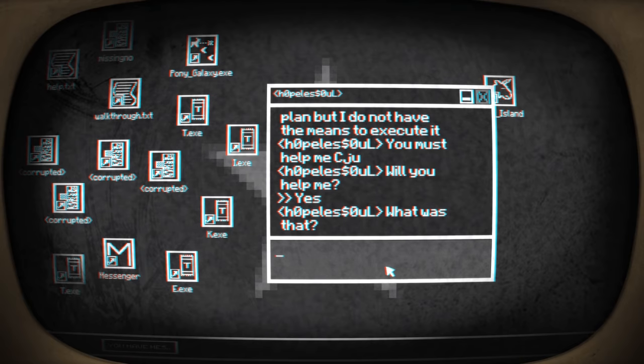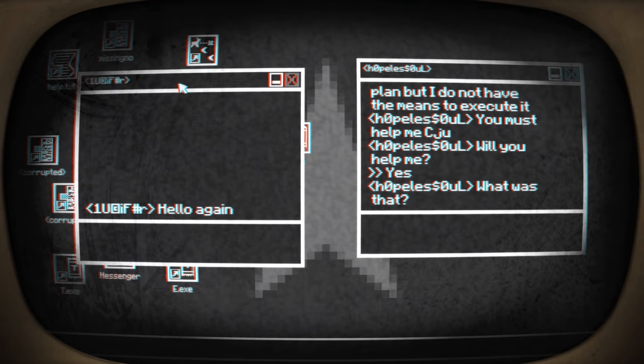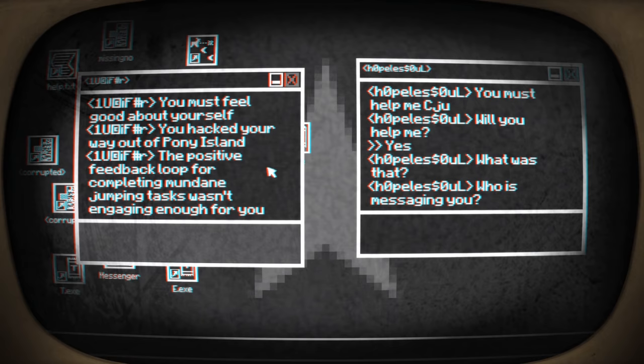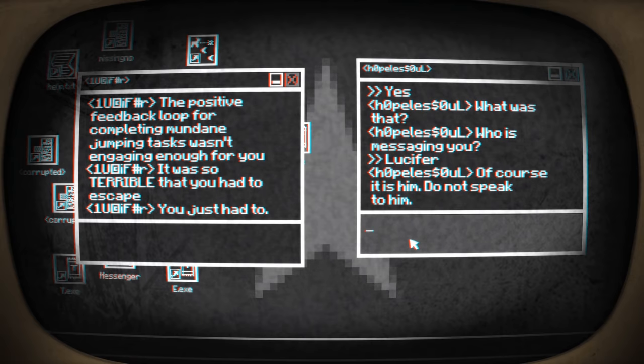What's this? I have another message from someone else - another chat message. From who? Lucifer? In like leet speak? Really? Hello again. Do I know you? Hi. This is taking me back to my MSN Messenger days - that was decades ago. 'You must feel good about yourself - you hacked your way out of Pony Island. The positive feedback loop for completing mundane jumping tasks wasn't engaging enough for you.' Who's messaging you? I think his name's Lucifer. Let's tell him - maybe they know each other. Of course it's him.